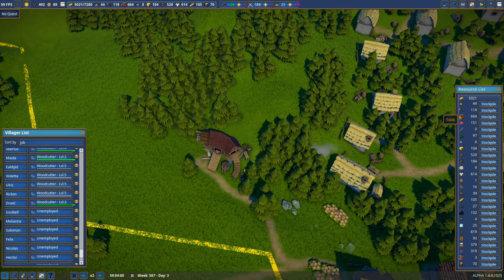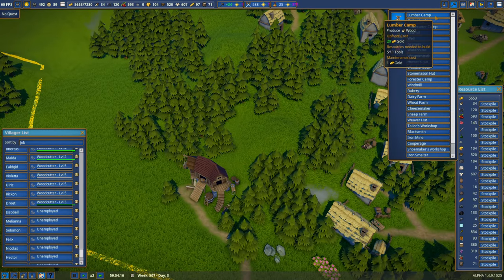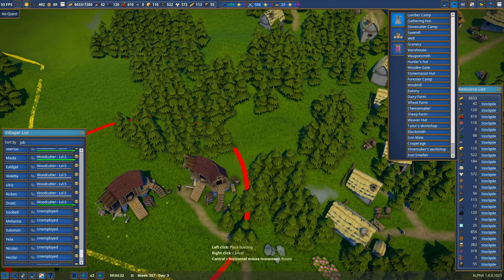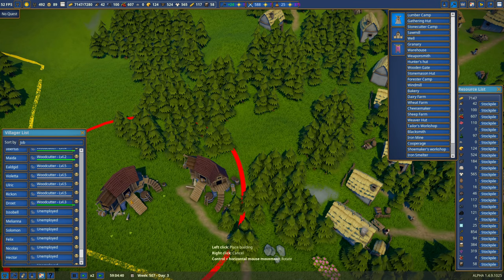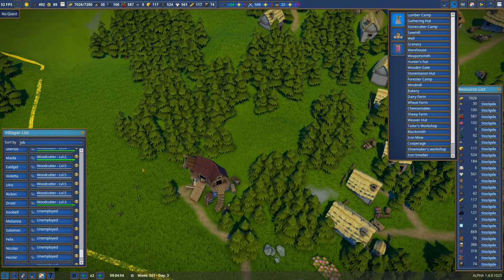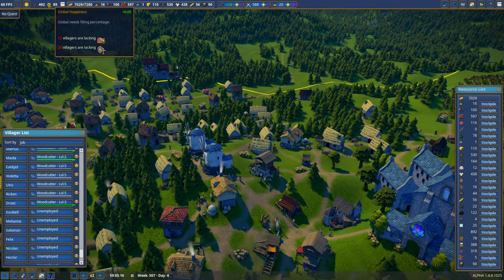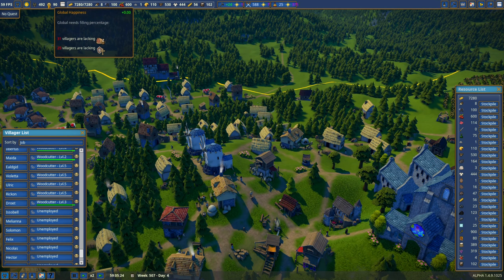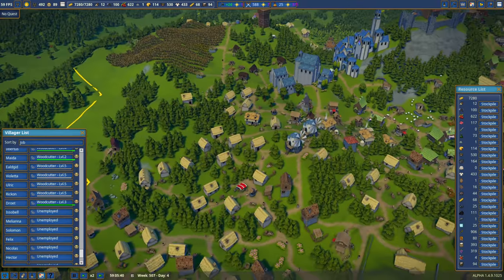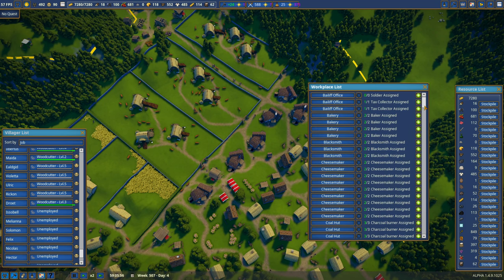We have 44 wood. Stone is at zero because I'm building churches, but that's fine. I'll build another cooperage — 'coop ridge' — and place it right across from the existing one. I'll cut down a tree. Cooperage number two is placed and will be built as quickly as possible. Happiness is sitting at 89, with 32 lacking secondary food, 25 lacking something, and 24 lacking religion because the churches aren't done.